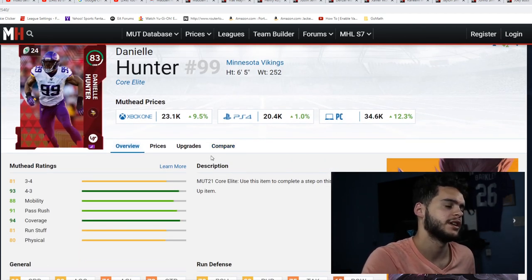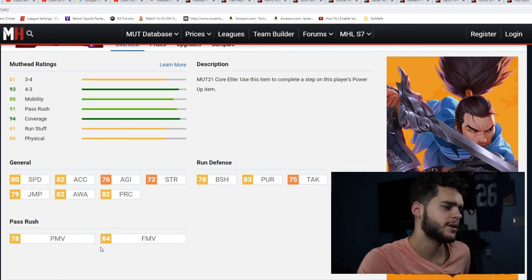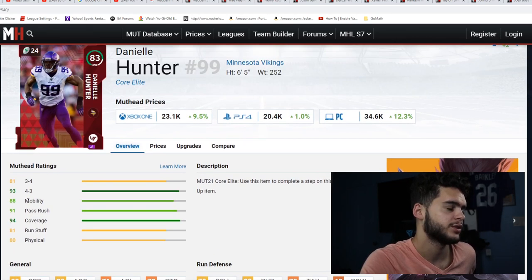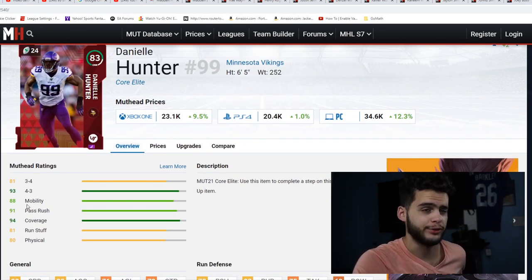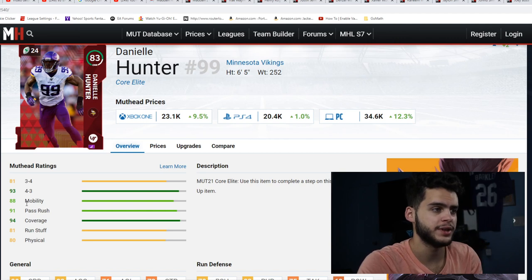Last but not least is Danielle Hunter. He's similar to Bosa as a pass rusher but you trade some finesse move for speed. His finesse move powered up hits 85 — solid, not as good as Bosa — but he has more speed. So once Hunter gets past the tackle he'll get to the quarterback very fast, while Bosa might start his pass rush sooner but get there slower. I'd call them one-a and one-b at defensive end — both are great budget options.